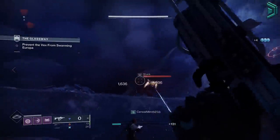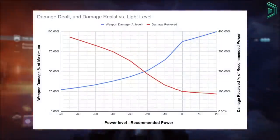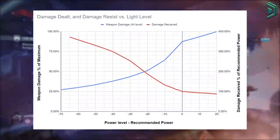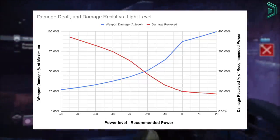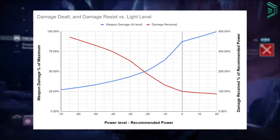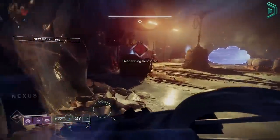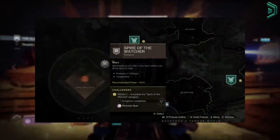This is a power scaling chart. As you can see, the lower you are in power under an activity's recommended power level, the less damage you'll deal and the more damage you'll receive. Compared to being above the recommended power level, you'll receive less damage and deal more damage. This applies to all PvE activities in the game that don't have a power cap applied, for example a patrol zone on a planet or a regular dungeon.